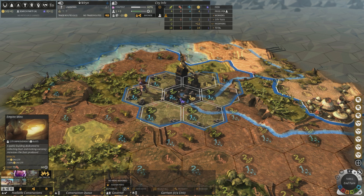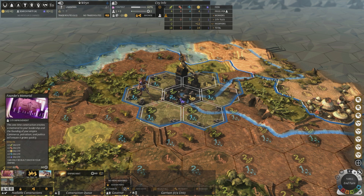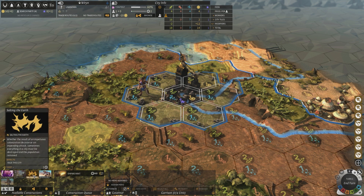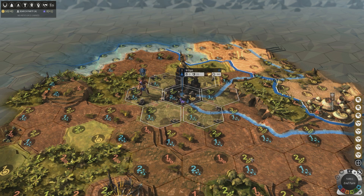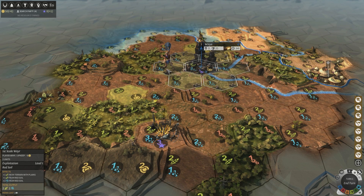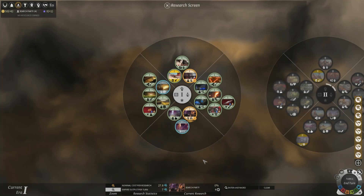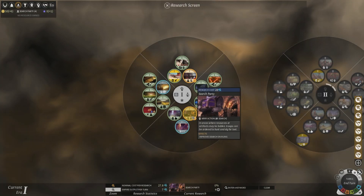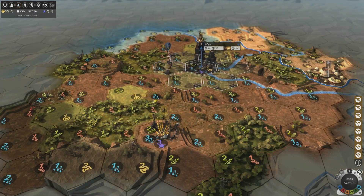We have Empire Mint researched already, so we'll start building that right away. There are city buildings like Empire Mint and Founders Memorial, and then units you can build. We'll click out and that is our first turn done. These are the temples so we'll go search those soon. It's going to take four turns to complete.